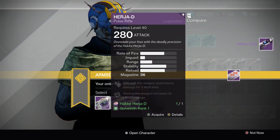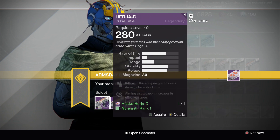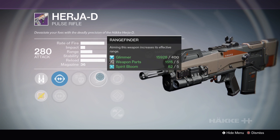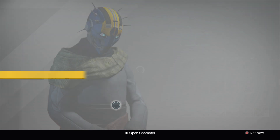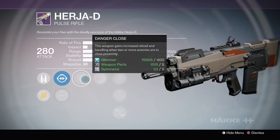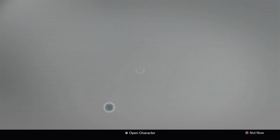Now for the Herja-D, from what I've seen already, really great rolls, but the best one would probably be Rank 3. Let's check out Rank 1: LC Range Scope, Crowd Control, Range Finder, Single Point Sling, Hand Loaded, and Reinforced Barrel. Pretty decent perks, but not the best combo. For Rank 2, he also has the LC Range Scope, Danger Close, Zen Moment, Snapshot, Hand Loaded, and Reinforced Barrel again. Not too bad.